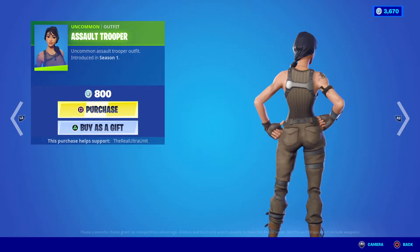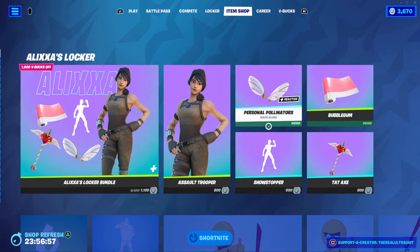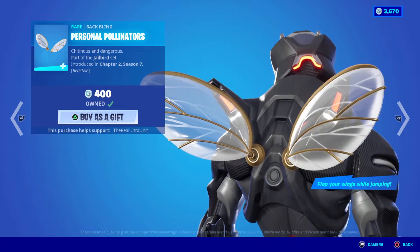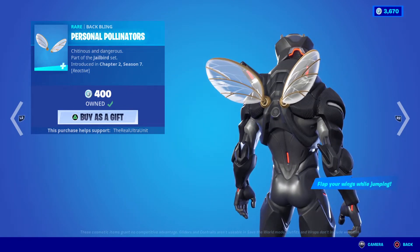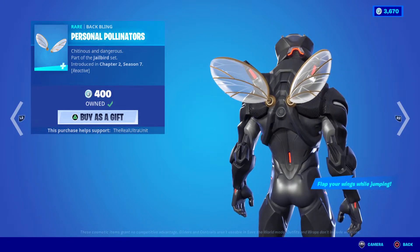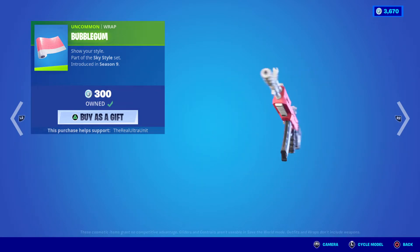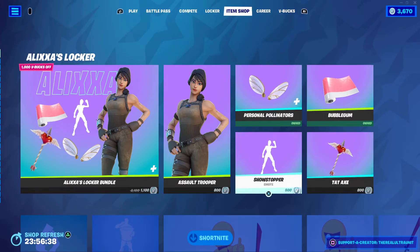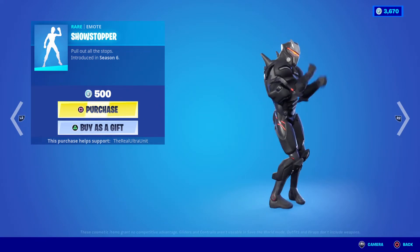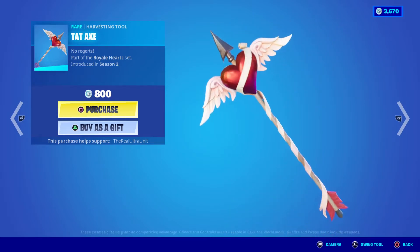The Assault Trooper is 800 V-Bucks. She's from Season 1 — a very old skin, a good collectible one to have, and something they don't normally bring back to Fortnite. After that we have the bee wings from the Jailbird set. Next up we have the Bubblegum Wrap, which is another fun wrap from the Sky-style set of Season 9. We have the Showstopper emote from Season 6, and the Tad Axe from the Royal Heart set of Season 2.